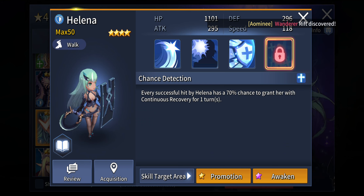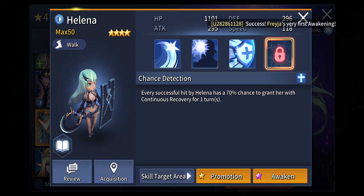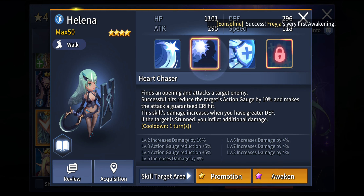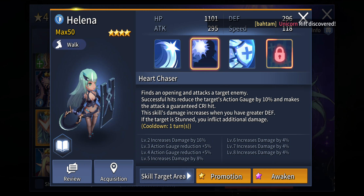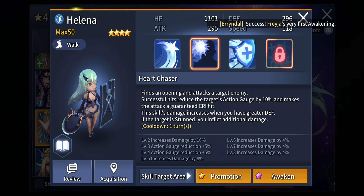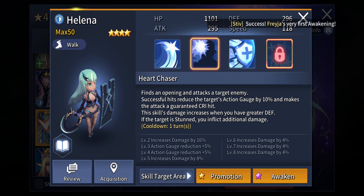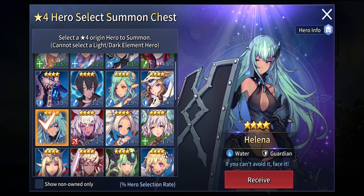Her passive, Chance Detection, gives every successful hit by Helena a 70% chance to grant her continuous recovery for 1 turn. She has really good sustenance — she can deal good damage to opponents and stun them too. Such a really good combination is definitely great for PvP content in the arena. For PvE content she is quite great as well, but I think she leans more towards PvP content. I would definitely love to have Helena around — she is quite an amazing unit.